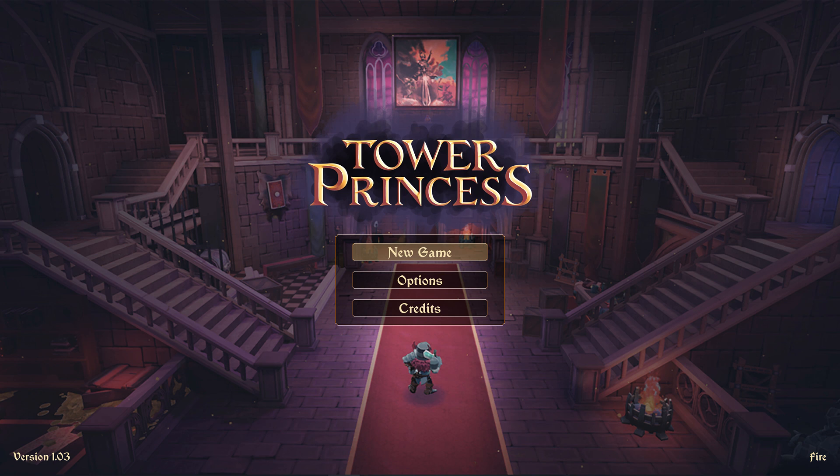Hey guys, Fire here from In-Depth Gaming bringing you another first impressions gameplay video on Xbox. This time we're checking out Tower Princess. This game just came out today on December 23rd, 2022, for $20. It's currently on sale so you can save four dollars. It's made by All K Team and published by Hate Train Digital.